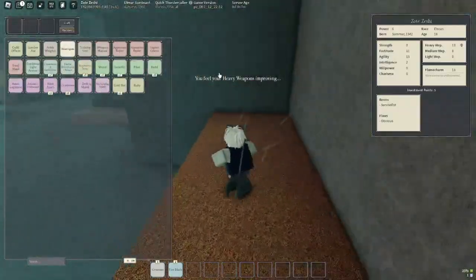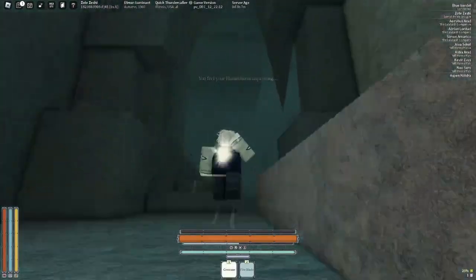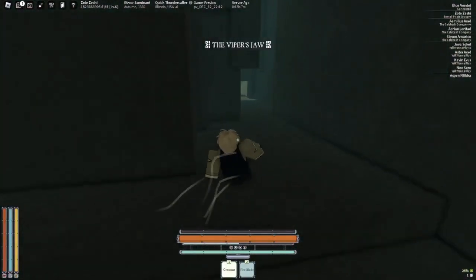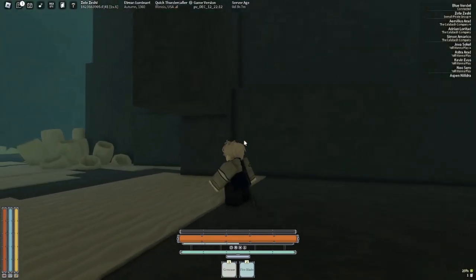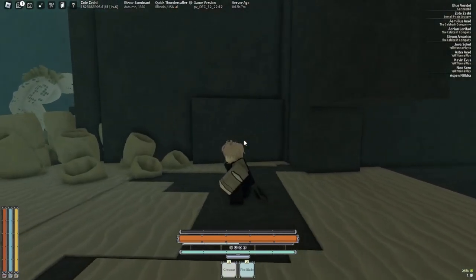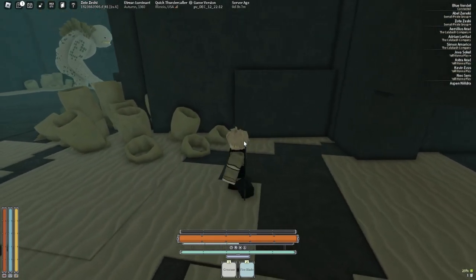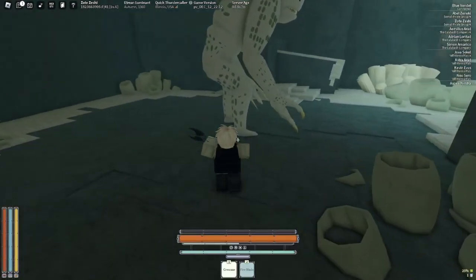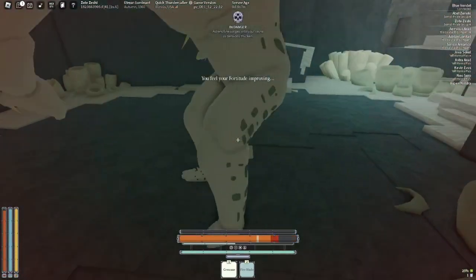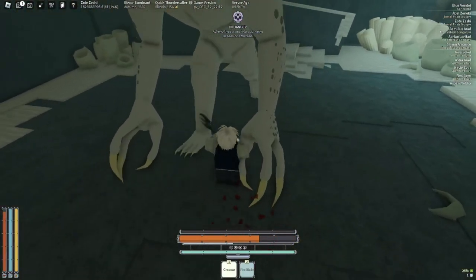Going through here you will eventually find this place - it's called the Viper's Jaw. The Viper's Jaw is the first place where you'll encounter your first real mini boss, called a Sharko. They have a moveset which is easy to master, but I would not recommend finding this until you're at least power 30.